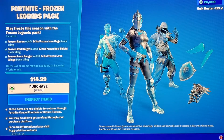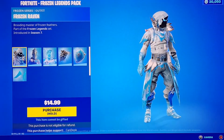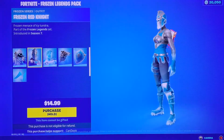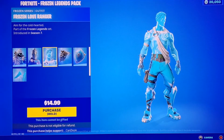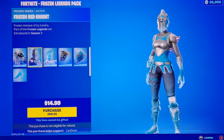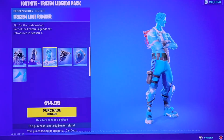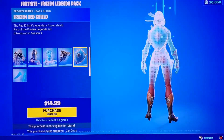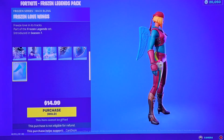Then we have the Fortnite Frozen Legends Pack — probably one of the better packs. We got Frozen Raven, which I would rock quite often — the colors are amazing. Frozen Red Knight is okay but the colors are gray and blue, and I feel like the Red Knight should be red and black like the original. We got Frozen Love Ranger which looks so clean, the Frozen Iron Cage back bling, the Frozen Red Shield which is probably one of the best back blings, and the Frozen Love Wings.